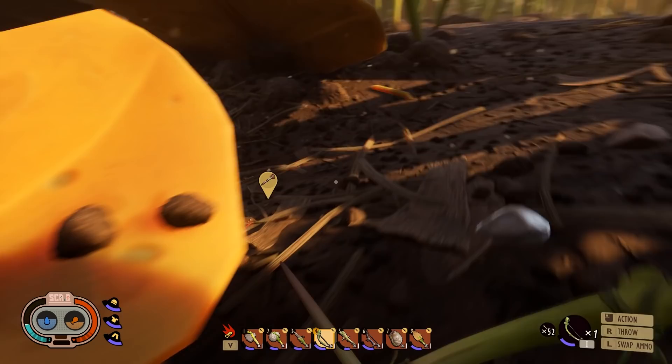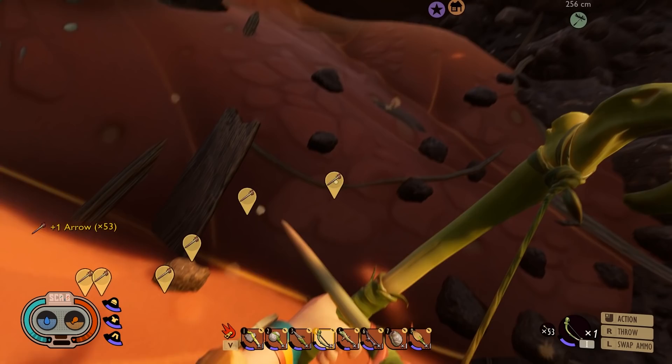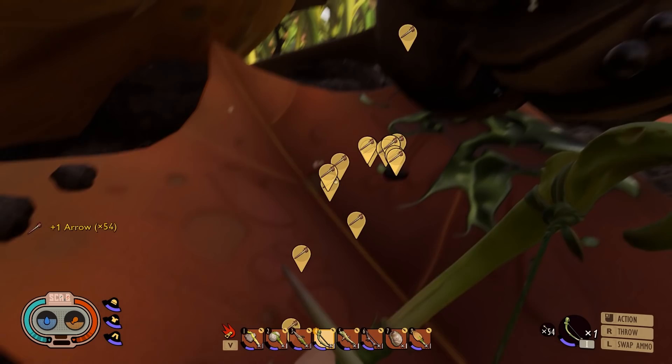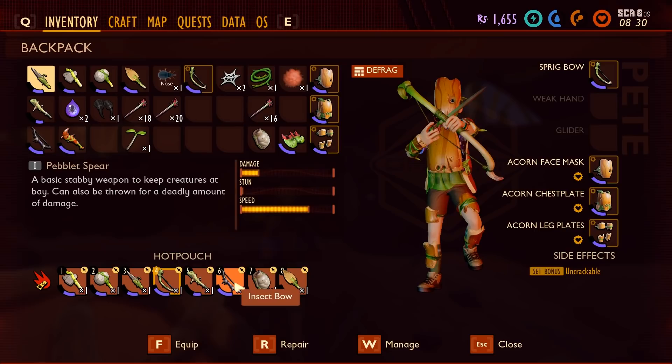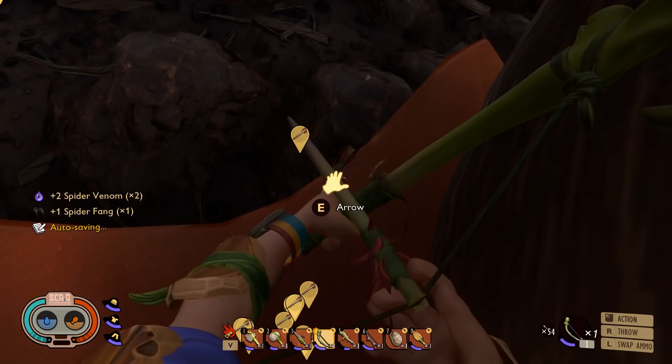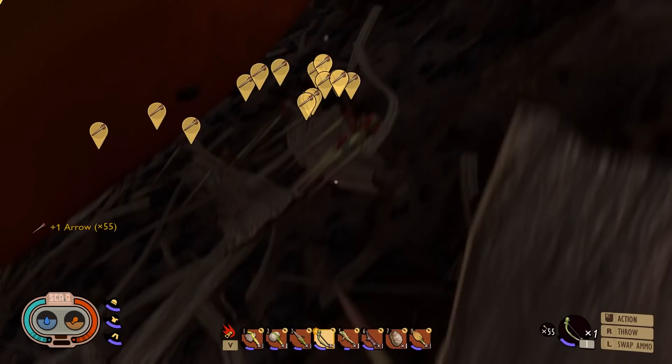That's it — you've killed the wolf spider. Now you can go around to the entrance and pick all your arrows up. We've gone under the leaf so I'll get them later. Click on the wolf spider to get spider fangs — then you can make a bow with two of those after you've researched it. Pick up the rest of the arrows; you might have to go try and get underneath the leaf.